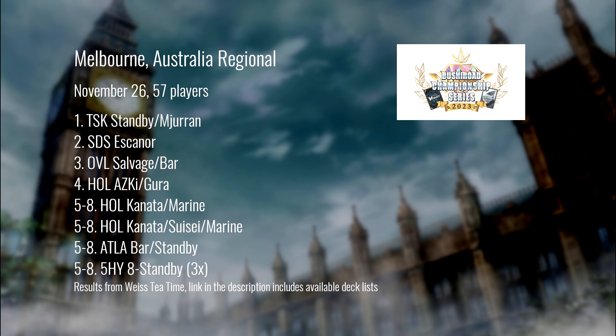This feels like a really good recovery for the Slime list — kind of the next natural step. The plus on the level one combo is functionally a stock charge because you get to trigger twice, and if you hit that Standby you can summon another Mirin into the board, making it easier to triple Mirin next turn. This makes a lot of sense as the response, and it wins in Melbourne.